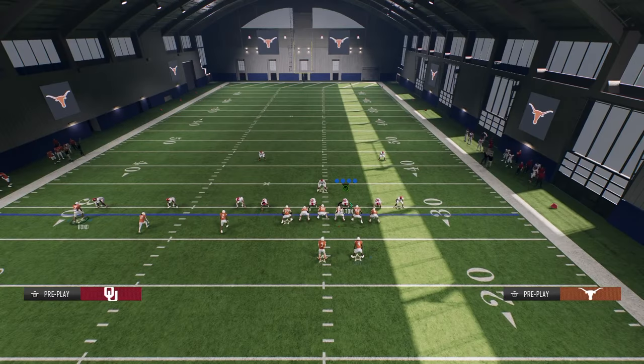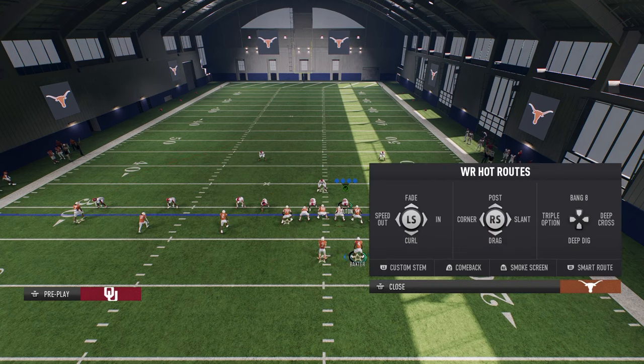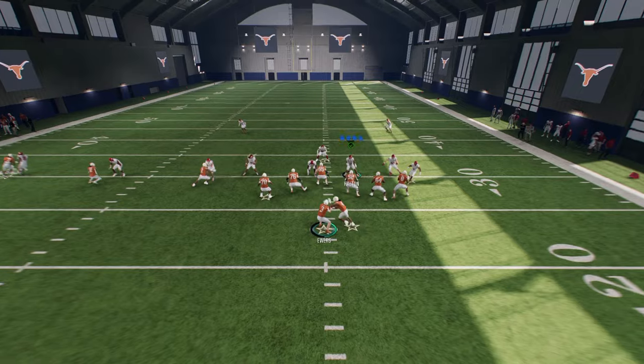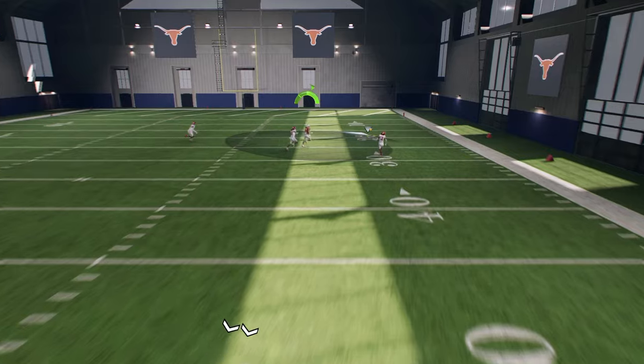This is my favorite way to beat man coverage pretty much every year, and it works this year as well. We're going to zig the middle trips receiver, slant the inside trips receiver, and post the outside trips receiver. If you want to, you can stem that post up — just one stem to get it to about 13-15 yards. This pulls deep zones for our tight end, who we're going to put on a crosser.